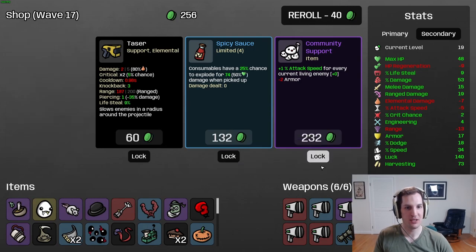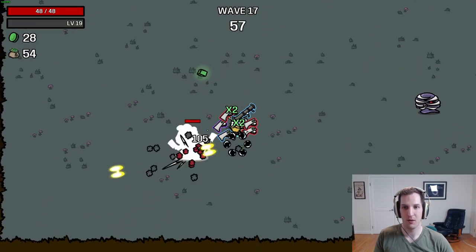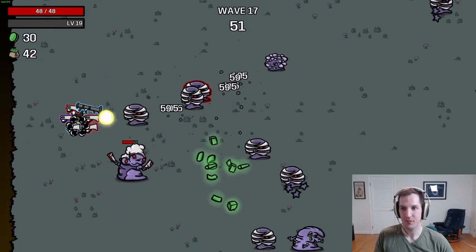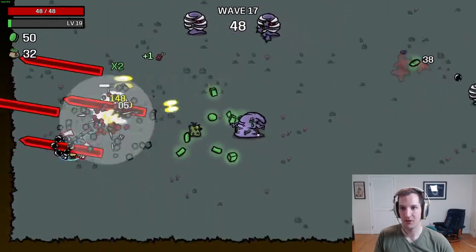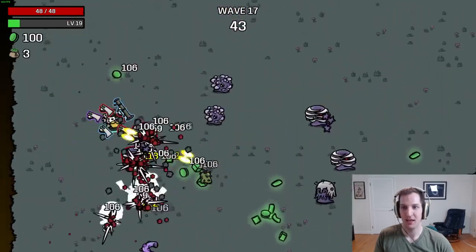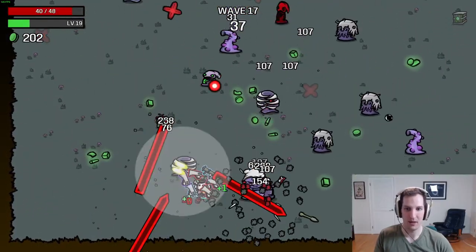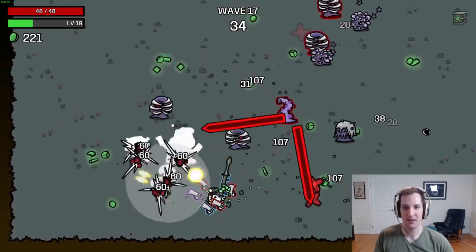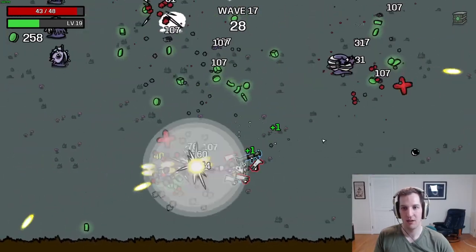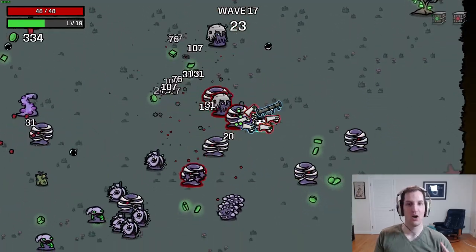With 17 armor I definitely don't mind taking another community support. You want to be a little careful going with too many of those, but with the bonus from the robotic arm we have armor to spare — if I had less armor I might not take it. You can see us utilizing the fruit — this is sort of where the character starts to work. Our luck is high enough that we're seeing a decent amount of fruits drop on the map and we're just stomping on them.